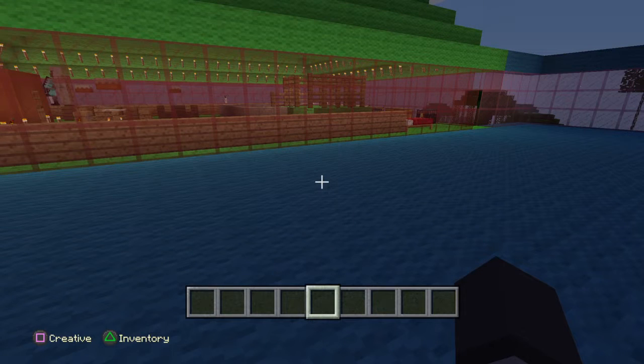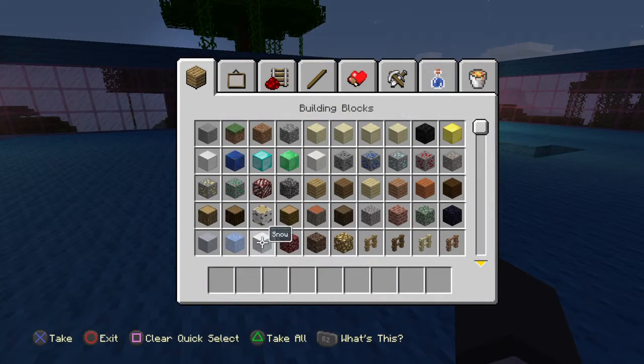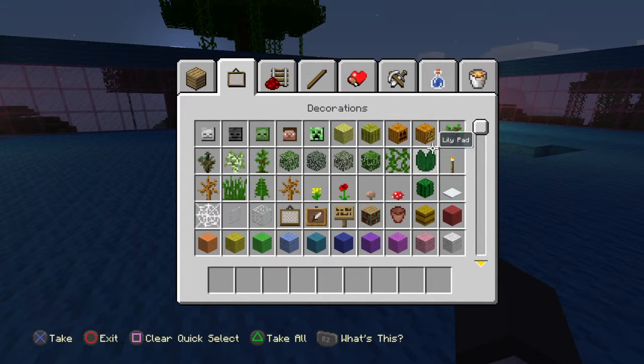Hey guys, this is Deucer33 here. I'm going to show you how to cheat on Minecraft. First, you're going to need to build a house in creative. You can make it out of anything you want.